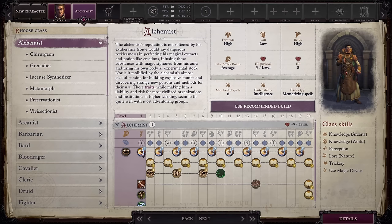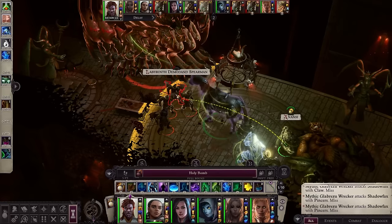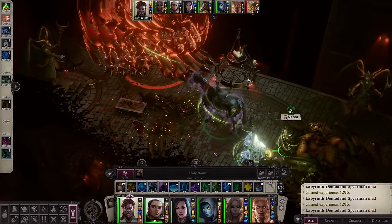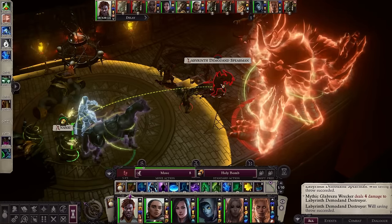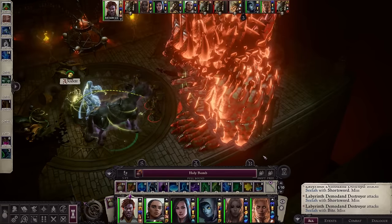The class comes with proficiencies in simple weapons, light armor, and bombs. Alchemists automatically get Bomb, which allows you to throw volatile chemical mixtures at a range of 30 feet towards your enemies. The amount of bombs you can use per day is equal to your Alchemist level plus your Intelligence modifier. The first type of bomb does 1d6 points of fire damage plus your Intelligence modifier, and this damage increases every other level by 1d6. Bombs are considered thrown splash weapons, which means you also hit enemies around the primary target. Splash damage is always the minimum amount of damage your bombs can do. Enemies can cut splash damage in half if they succeed at a Reflex save, and the difficulty class equals 10 plus your Alchemist level plus your Intelligence modifier.